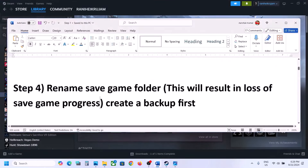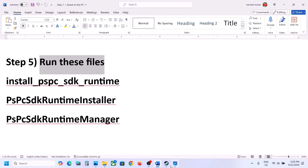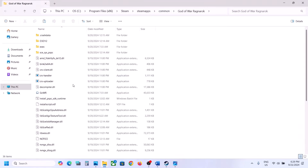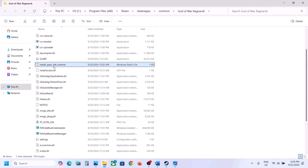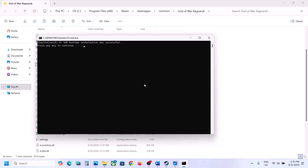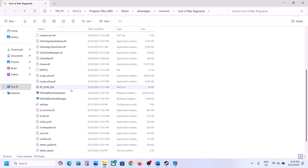The next step is to run the runtime files in the game installation folder. Right-click on the game, select Manage, click Browse Local Files. Here you will see these files — first, run Install PSPC SDK Runtime as administrator, click Yes to allow, and let the process complete. Press any key when done, then launch the game and check. Still not working? Scroll down and run the next file with a double-click.